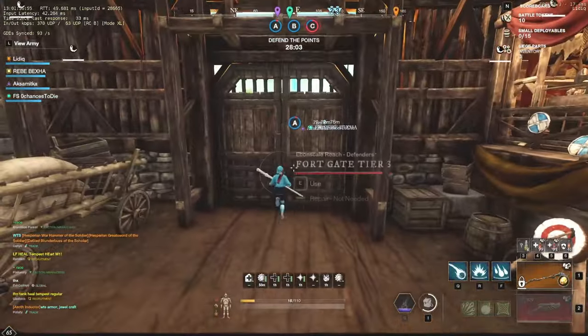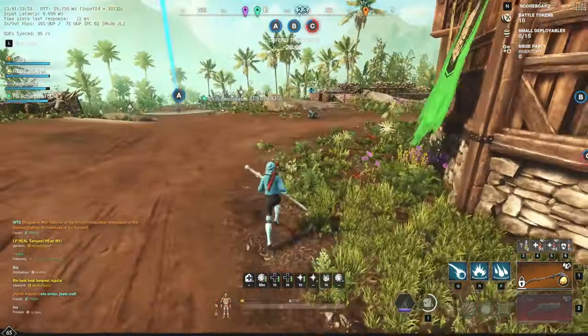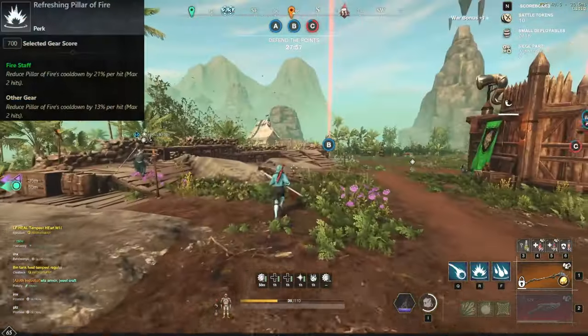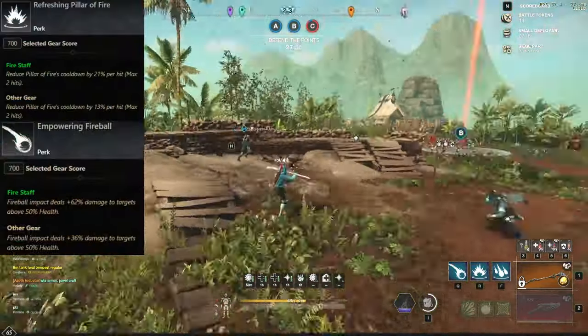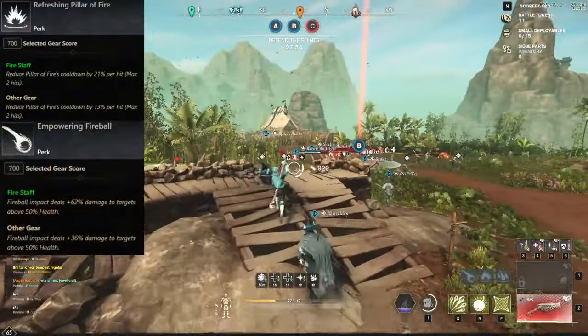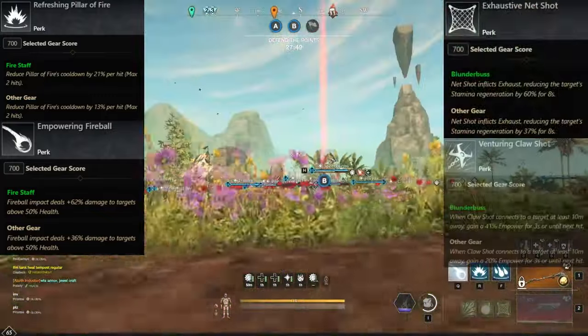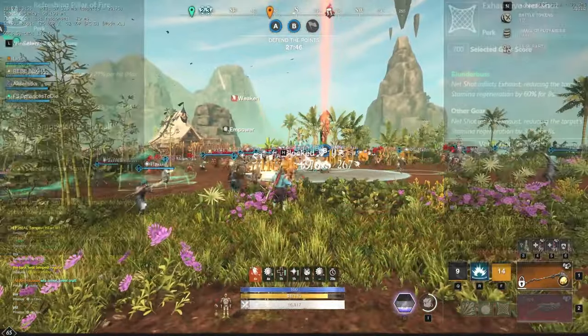For the single target build of Firestaff Blunderbuss, you would want to have the weapon perks for Firestaff Pillar of Fire, Fireball, and of course on the Blunderbuss side you would want to have the Net Shot perk as well as the Cloud Shot perk, as it will provide you a lot of burst potential.